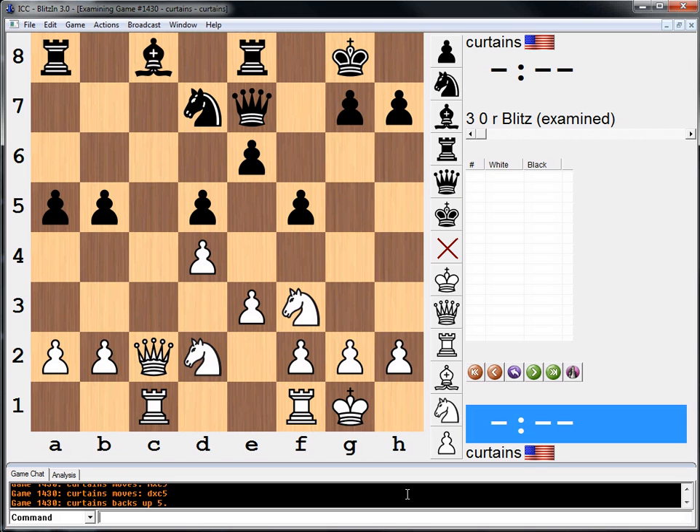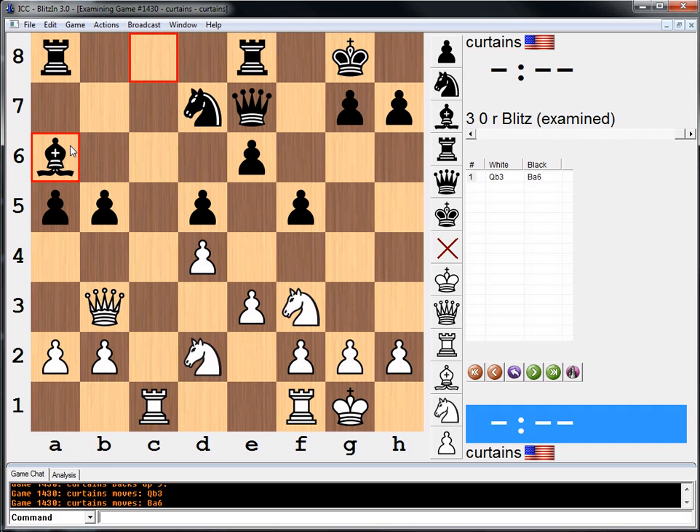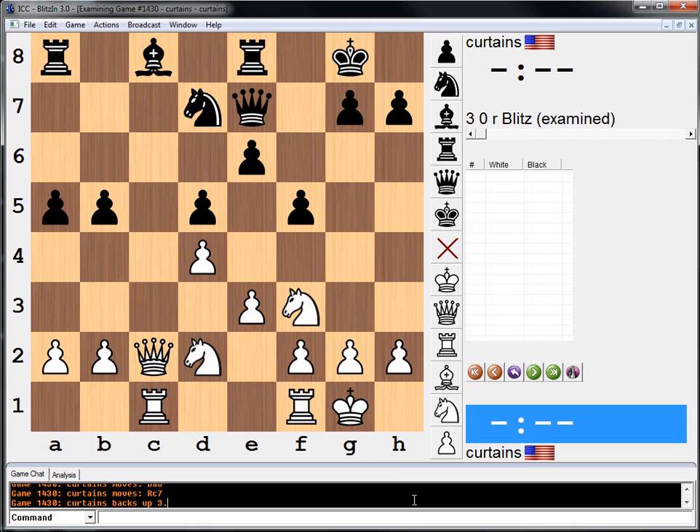Plan C is doubling rooks on the c file. The dominating theme of the position is that black is threatening to counter control of the c file by playing bishop a6 and rook c8. Therefore, he goes queen b3, and after bishop a6, rook to c7 with the idea of rook to c1. So you have to choose between knight b3 to c5, pawn takes, or queen b3 with rook doubling on the c file.